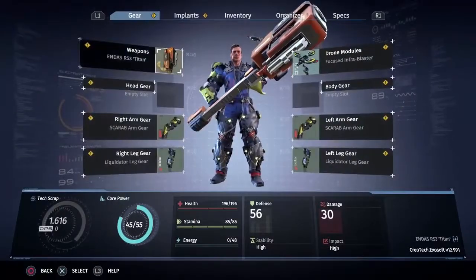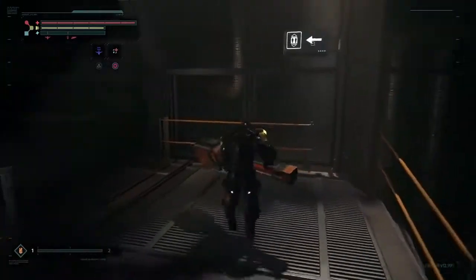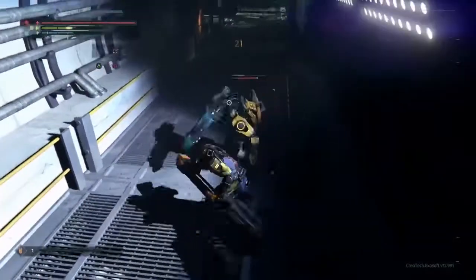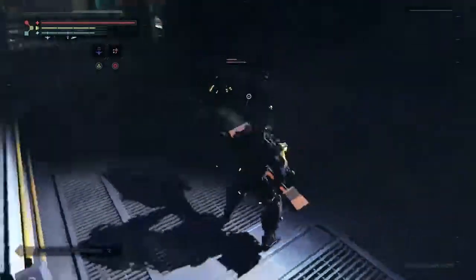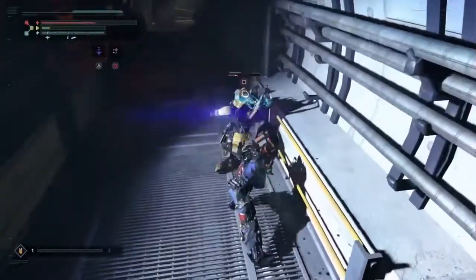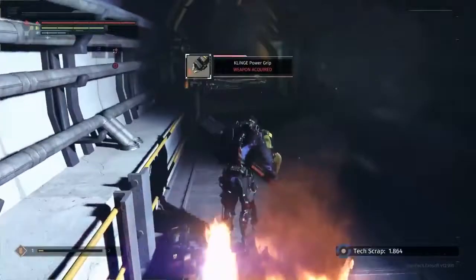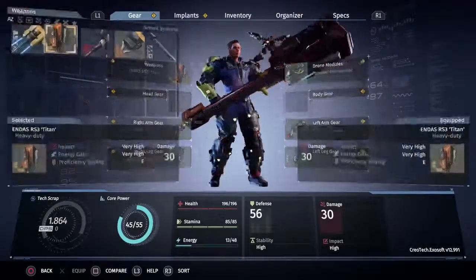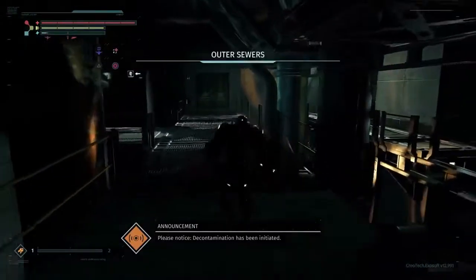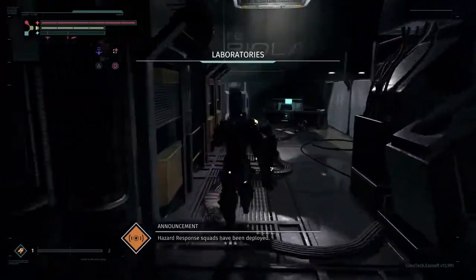We're going to try out another weapon — this is the one we cut off the first enemy we encountered upstairs at ground level. You can see this plays much more differently from the staff: it hits hard and has big combos, but it's quite a bit slower. It also has different finishing move sequences — all the different weapons have different finishing sequences, so you'll have to try them out and see which movesets fit your style best. We're also going to try out the Klinga power grip as well as a mounted weapon.